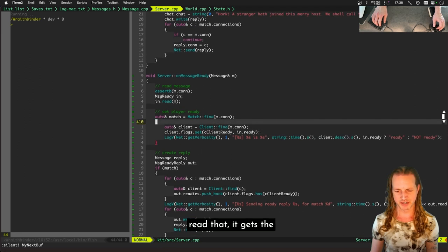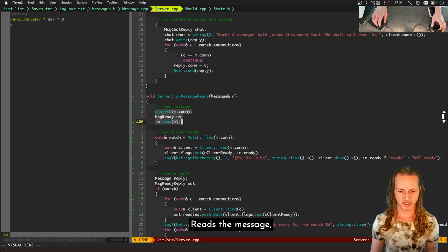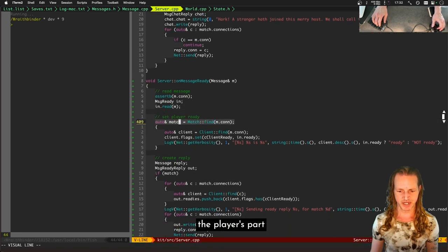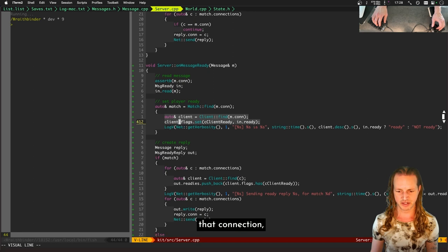On the server side, we've hooked everything up — the server reads the message, finds the match the player is part of, looks up the client for that connection, and sets client flags to ready or not depending on the message. The server is keeping track of matches and the clients within those matches, and whether those clients are ready or not.